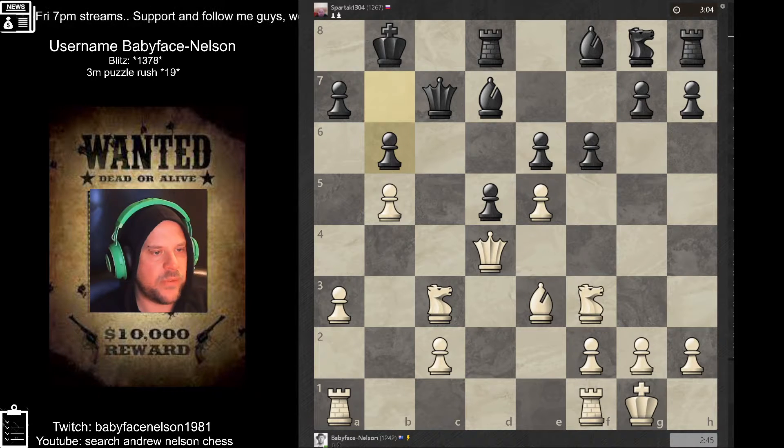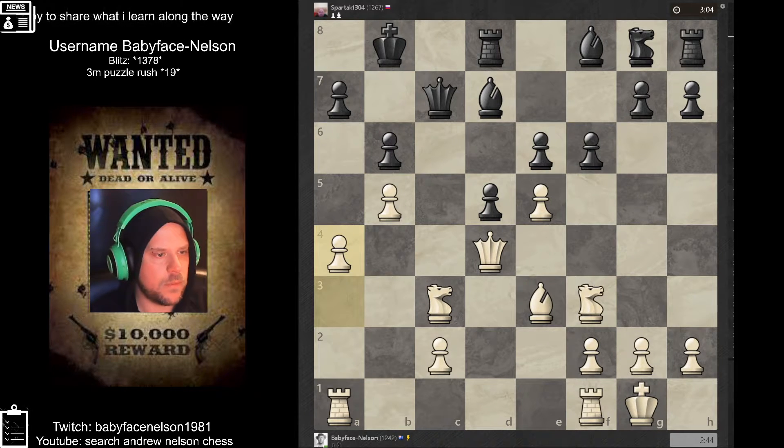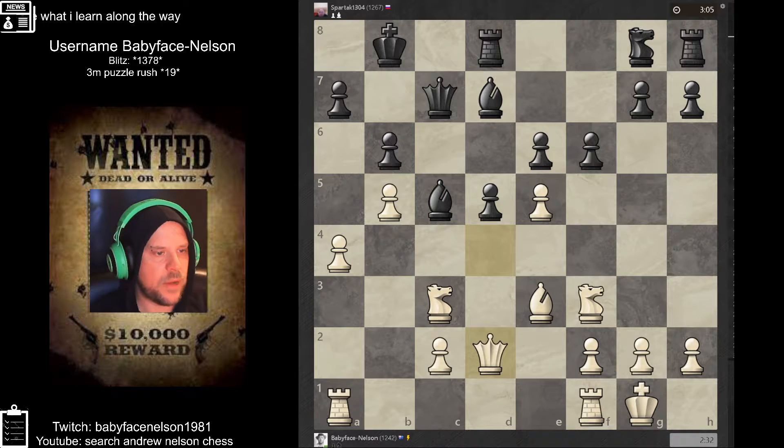We develop our bishop — this is what you call a battery. We're targeting here and it could have been checkmate if he hadn't moved his pawn forward. He would have gone back here, but then we could have put the queen here and that would have been checkmate. But now the queen's defending everything, so we have to retreat — always retreat towards the bishop.